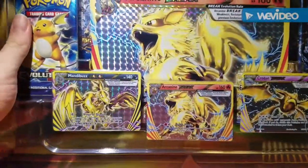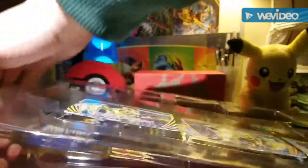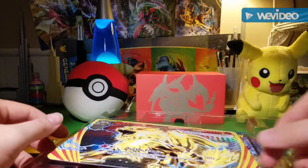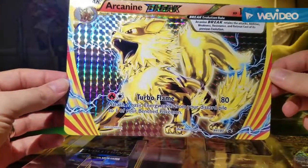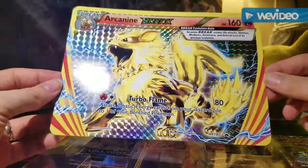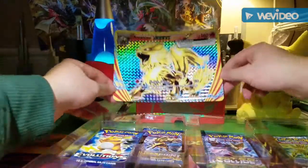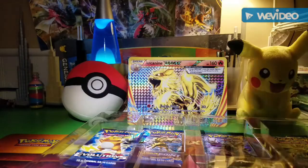Let's get everything out real quick. Oh my goodness, okay. I'll show the jumbo card first — there it is. It's actually the first jumbo Break I've ever gotten; I haven't bought any of the other Break boxes. That actually looks really nice, so that's cool. I'll set it right there in the back — that'll look nice. Then we've got the other promos.